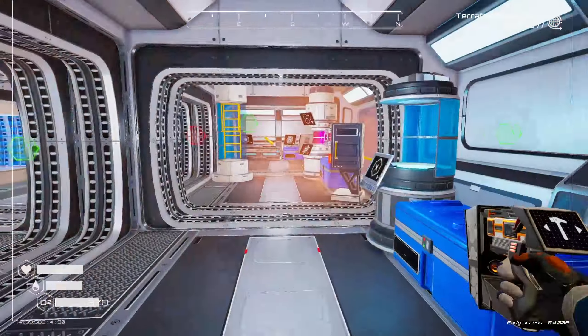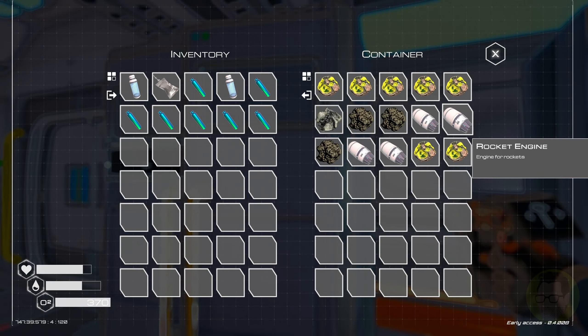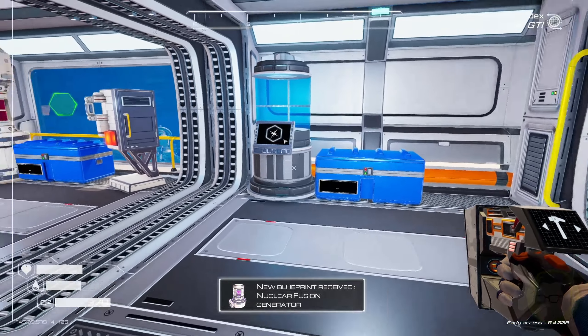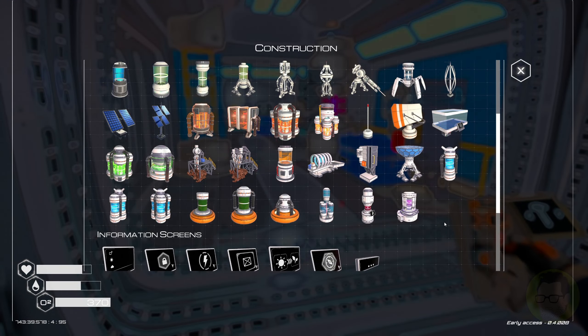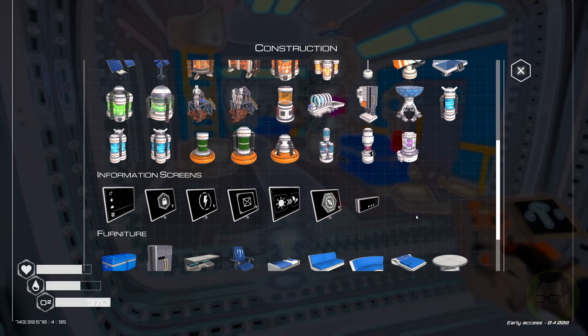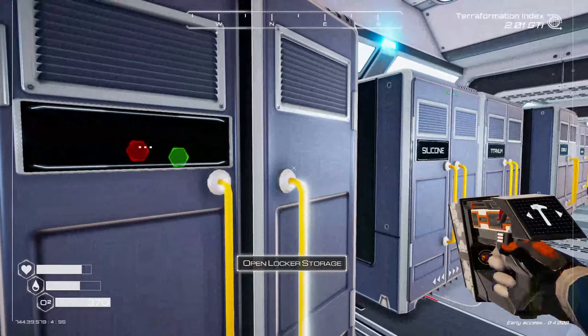Everything else is going very well. Resource-wise we do have four rockets sitting here — I actually got two rockets inside some crates I found. There is our nuclear fusion generator — that's what we're looking at. It's going to take five pulsar quartz and four super alloy, which is not much at all because we can actually make pulsar quartz.